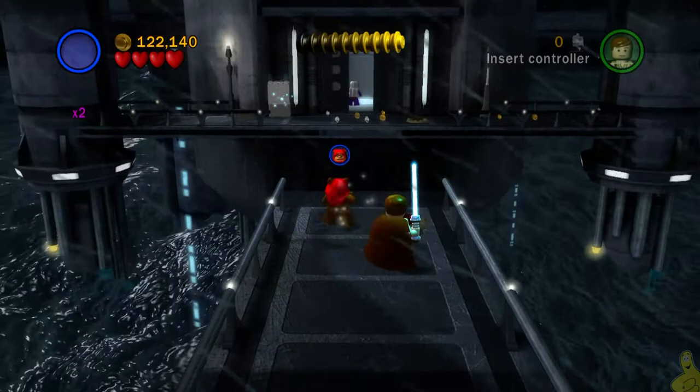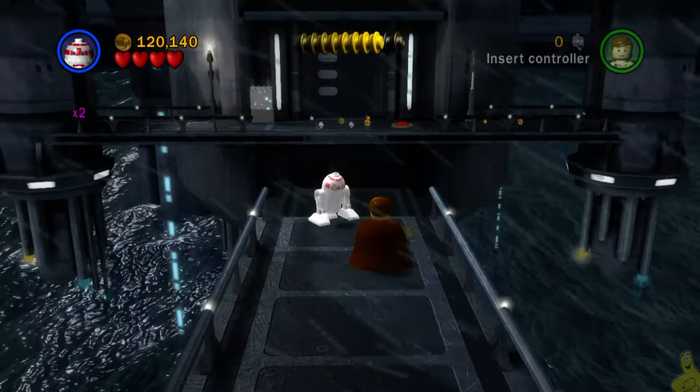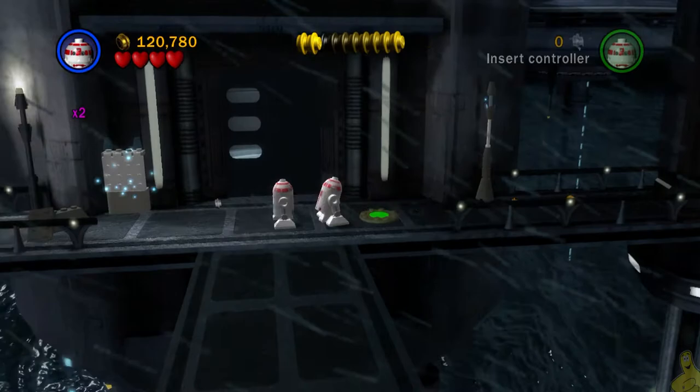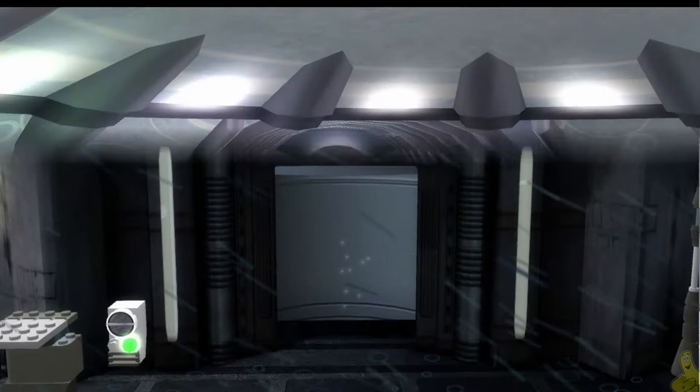This next section I apologize for because I totally noob it up. As it turns out, you need to use a floating droid to get over there, but you've got to stand on the switch first to open it up. I swear I stood on that but apparently I didn't weigh enough. There we go — we've got both of them out now. We just need to use the Force to go ahead and reveal yet another robot terminal, and we're in.